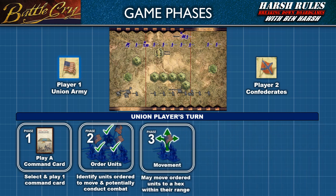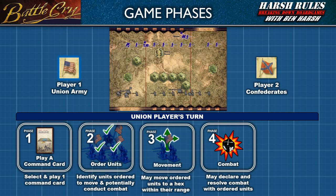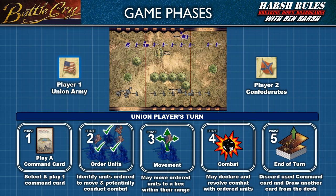In Phase 3, the player may move any or none of their ordered units. Be aware, once this phase ends, the player may not move units again during this turn. In Phase 4, the player declares which of their ordered units will, if they're able to, conduct combat, and then resolves all those combat instances. Finally, in Phase 5, the player discards their used command card and draws another one from their deck. If the draw deck runs out of cards, shuffle the discards to form a new draw deck.